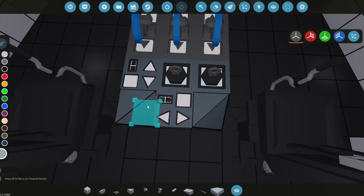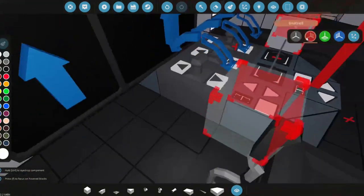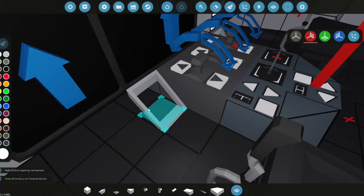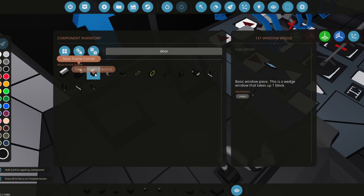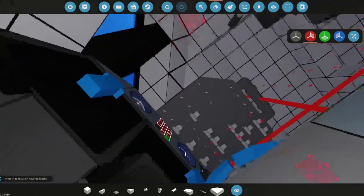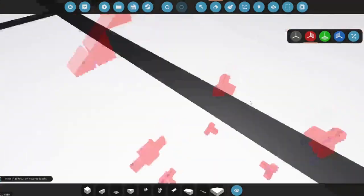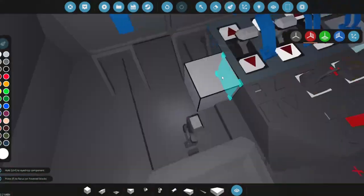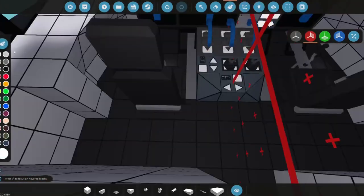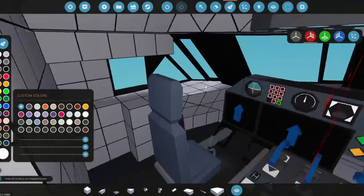We'll add a corner block for the panel and then add some basic decoration. We'll grab a one-by-one window to look like rudders, then some door frames painted white, dragging them to look like rails for the seat to scoot forward and backward. Finally, let's paint the seat a different color since plain dark gray is too plain.